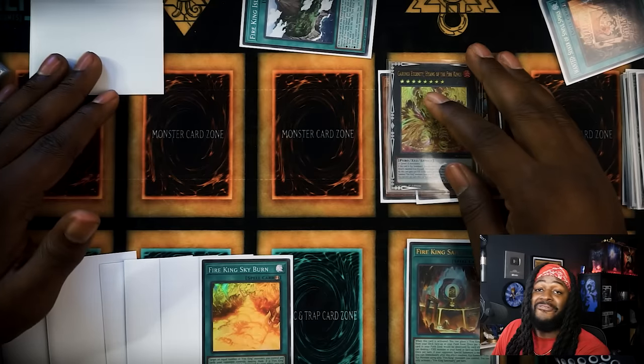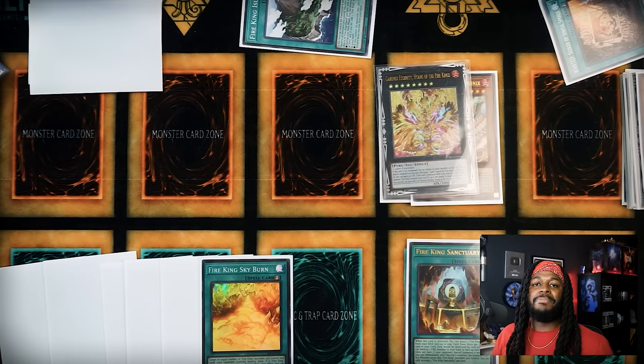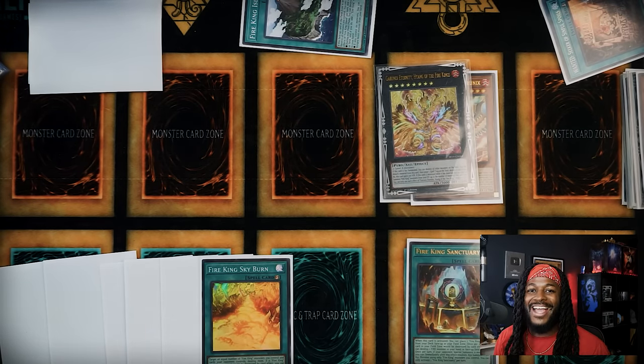The Fire King Structure Deck has so many cool combos and interactions — it's gonna take someone genuinely devious, someone setting the world ablaze, to master. This is what I have for my Fire King Structure Deck. Be sure to check out these other videos and I'll catch you on the next one.